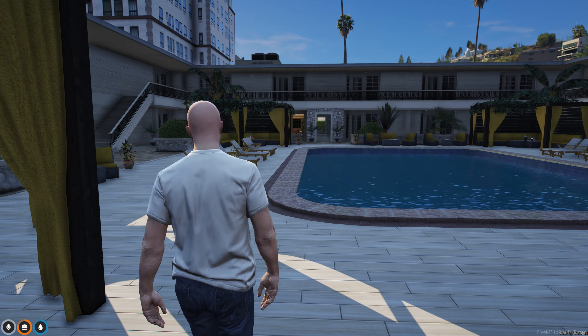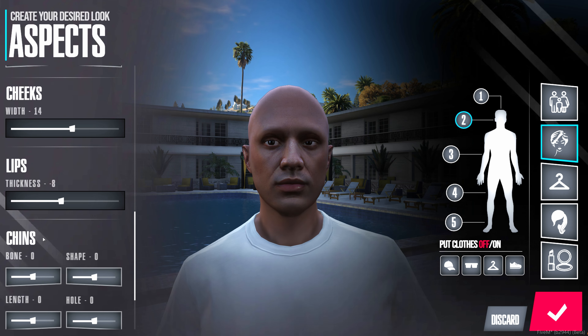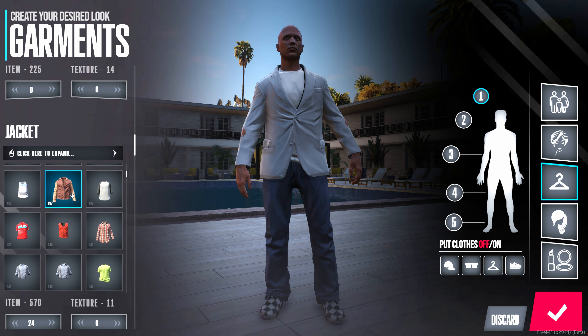Now that you've found your key, let's create our character in Magnolia 3.0's all-new clothing system. Our new character ped models have enhanced the player experience with a fully upgraded visual package.